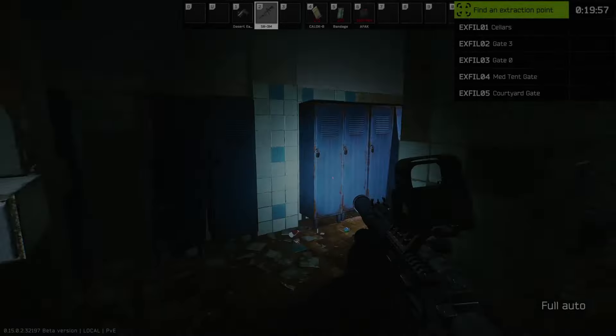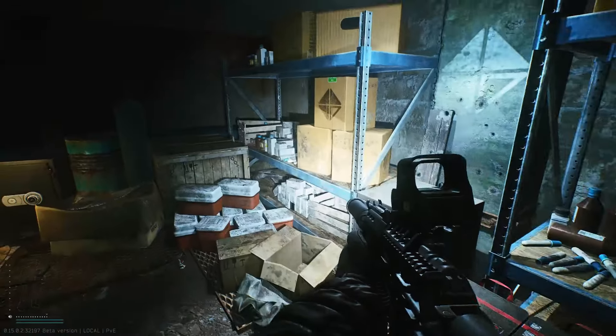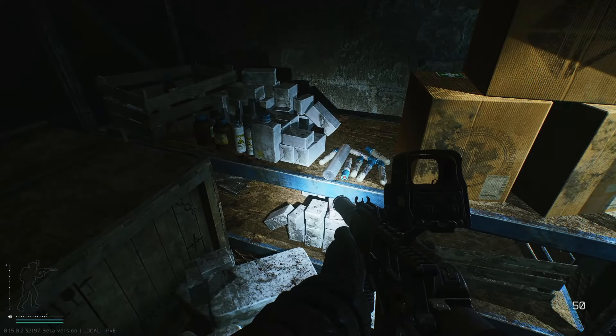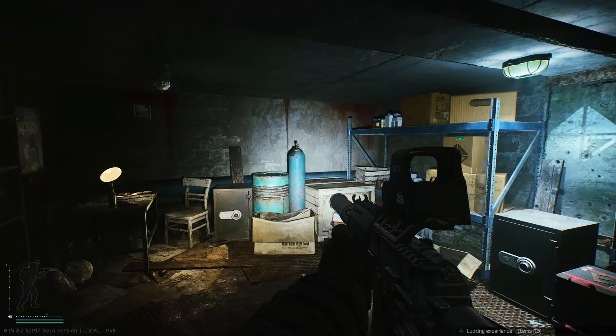And in we go. This room has a gun safe here — nothing in it this run. We've got two bank safes that will have guns, fuel, ammo, stuff like that. There's also a med bag that can spawn somewhere in here, a toolbox, and a jacket. The chemical container — that's the task item — is right here in our raid. I believe it can also spawn somewhere over here and on this shelf as well. It's just one of the tubes that we grab on like Shoreline and Interchange.